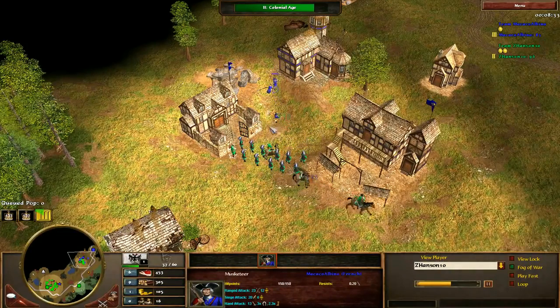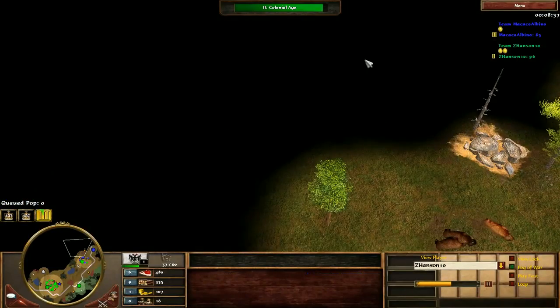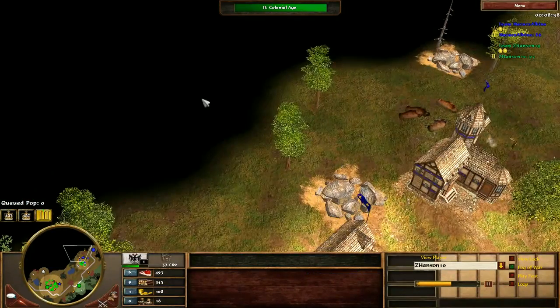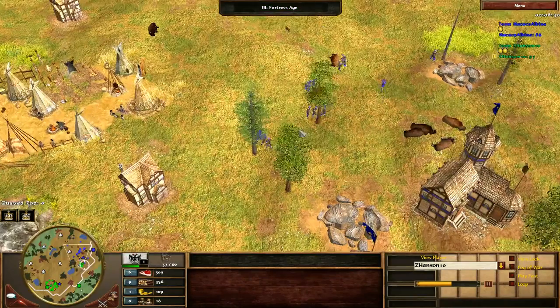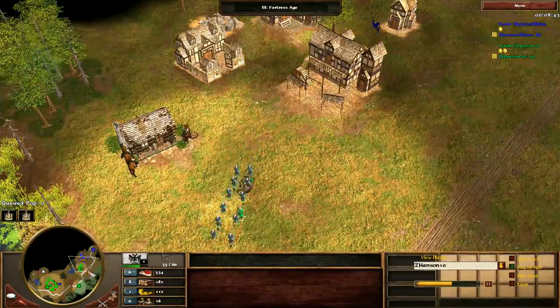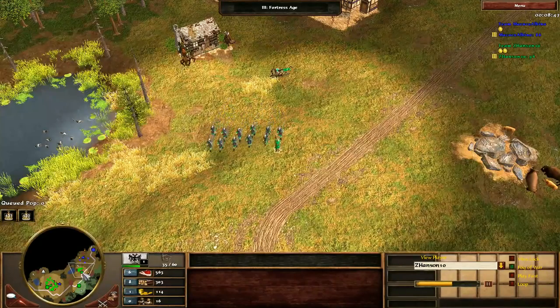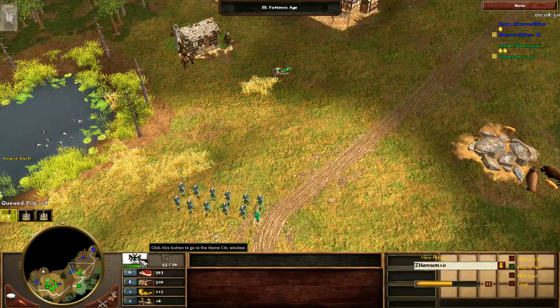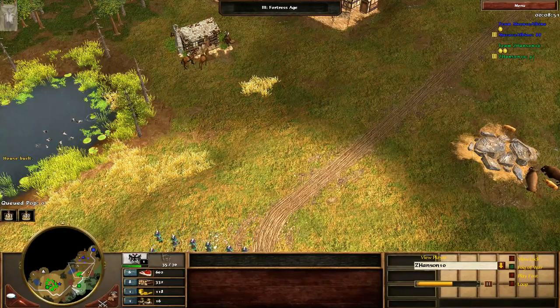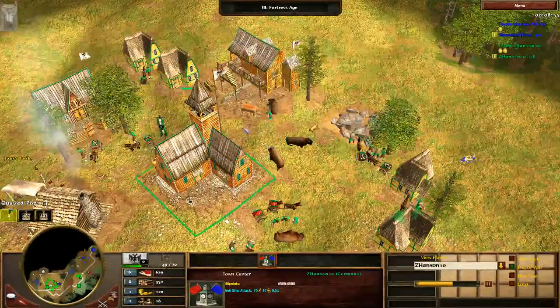Still doing a good job of hitting and running these musketeers and picking them off — kind of nice. It would be nice here if you had a little more knowledge of where his hunts are on the side. With Germany you're always going to have free Ulans, and it's always important to be attempting to apply some raiding pressure. You have resources to be training villagers, but you're not.